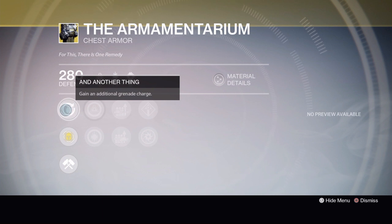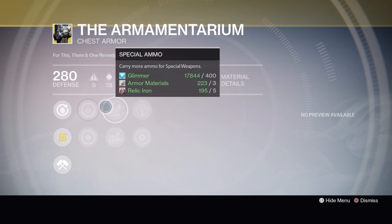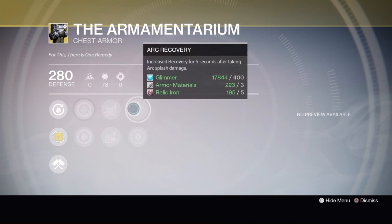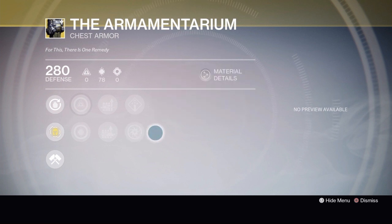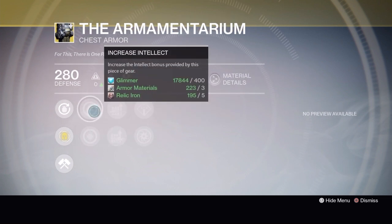Titans, you get the Armamentarium chest armor. Its exotic perk is 'And Another Thing' — gain an additional grenade charge. It's got increased intellect or increased discipline, special ammo or heavy ammo, arc recovery, and arc armor. It's got a pretty good roll on it, especially if you like to run Striker. It's definitely worth the pickup, and it's especially helpful if you need grenade kills for Challenge of Elders or bounties.